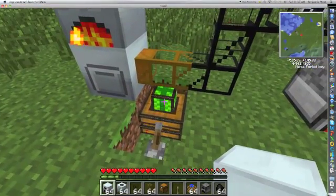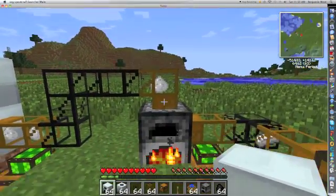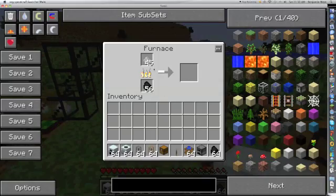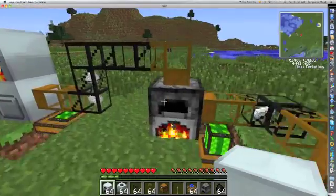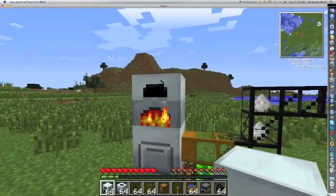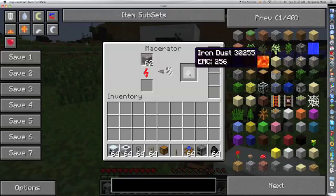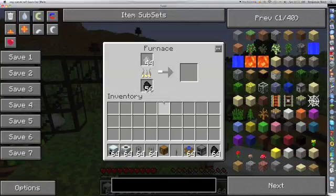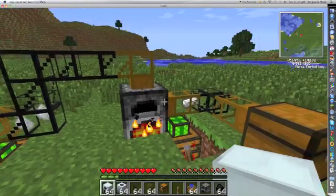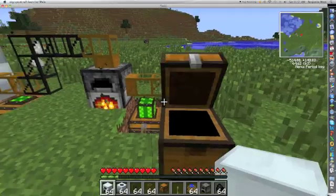You need a redstone engine, a lever, wooden pipes, cobblestone pipes, wood pipes, a furnace — basically to cook the iron dust — another redstone engine, some more pipes, and then a chest. So basically what this does is: the generator generates energy, the macerator shreds the iron ore into two iron dust per one ore, as you saw there. That stuff gets transported into the furnace, the furnace cooks it down, and you get one iron ingot for every iron dust.